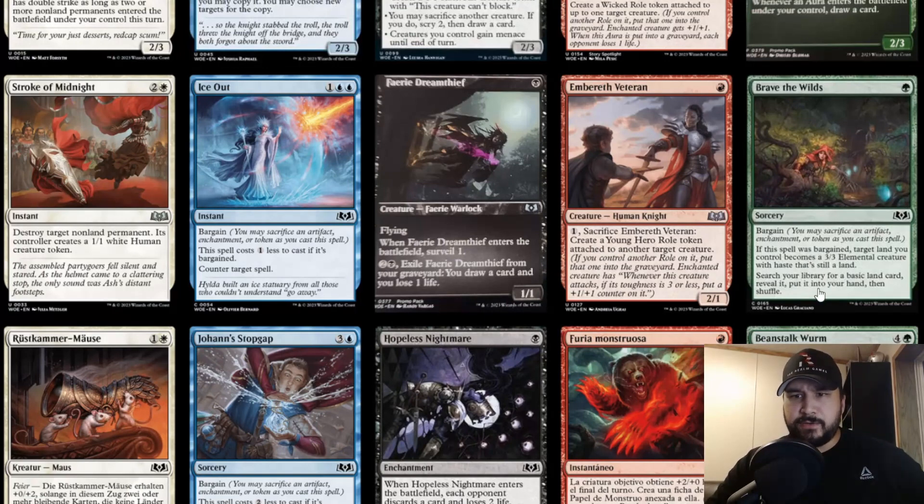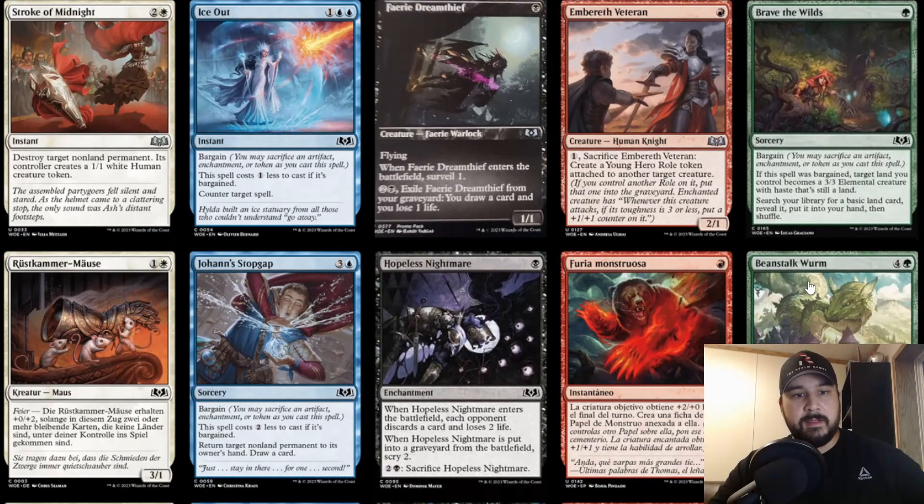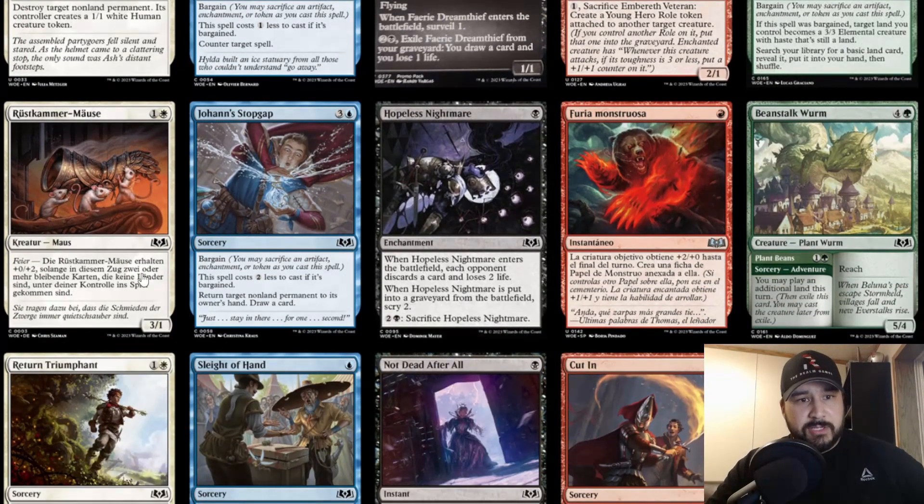Moving on, we got Brave the Wilds — a sorcery with Bargain. If the spell was bargained, target land you control becomes a 3/3 elemental creature with haste and it's still a land. Then you search your library for a basic land, reveal it, put it in your hand, then shuffle. For one green and sacrificing an artifact, enchantment, or token, you get a 3/3 haste elemental and a land — that's not bad for one mana.